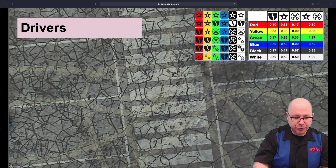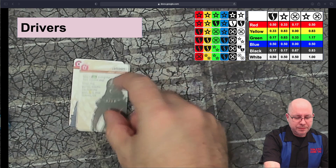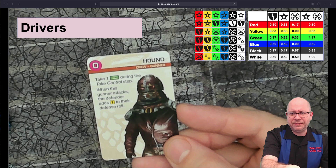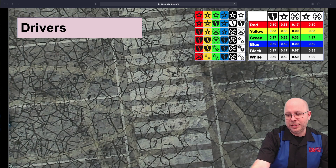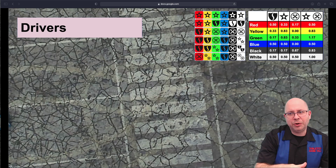Now let's look at gunners — gunners shoot things. The Rookie Gunner is no better than the Rookie Driver. Hound helps you take control: you get one control during your take control step, but when this gunner attacks, the defender adds yellow to their defense roll — giving them a one or two in six chance of doing one point less damage. Compare that to Wingnut who had essentially a four-in-six chance of doing additional damage. The driver is probably better than Hound.